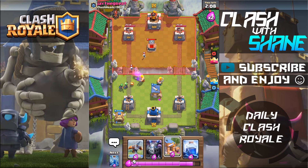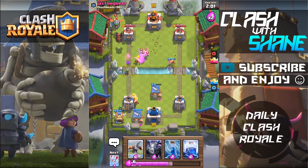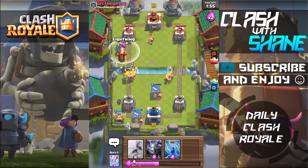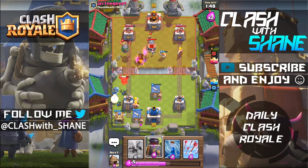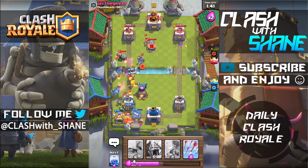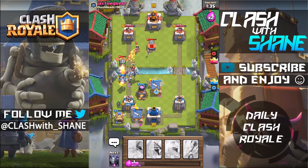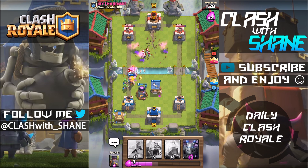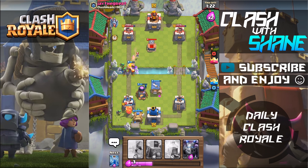I probably could have expo'd on the right hand side but I like to wait till I have a bajillion buildings set up before I do my expo. I want to wait for the lava hound to be out of range and hit the mega minion as well as the infernal dragon. Let's drop a furnace right here. We're gonna go ahead and zap this — kill that infernal dragon and take care of some of those lava pups. We'll arrow these two princesses right here. Getting some buildings set up now.